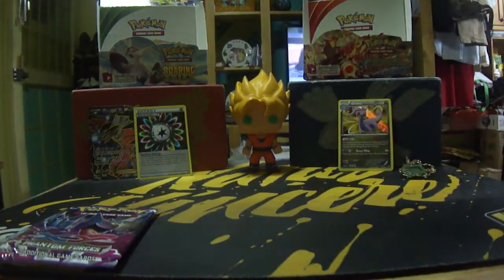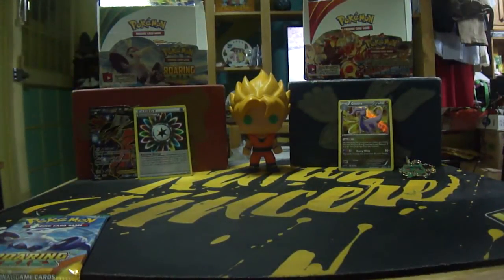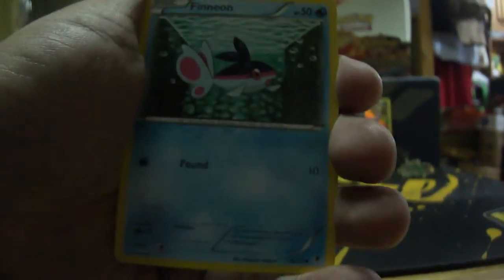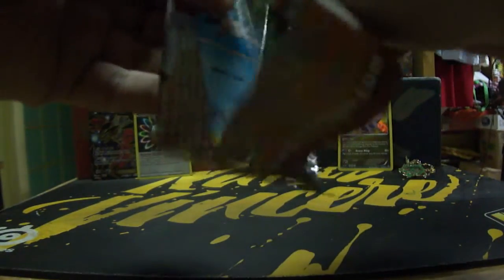Not that good. Okay, Phantom Forces. Oh that sound, that squeak. We got Girafarig, Dimension Valley, AZ, Fletchling, Amoonguss, Budew, Leafeon, a reverse holo Litwick — no VS Seeker, dang it.